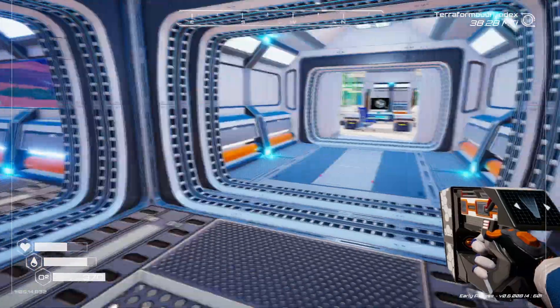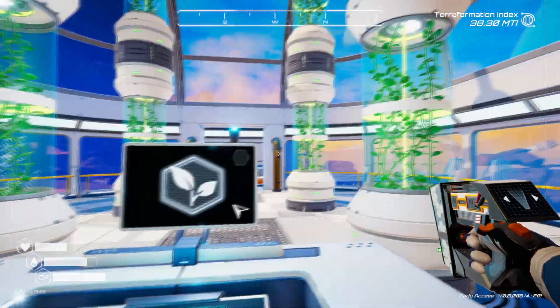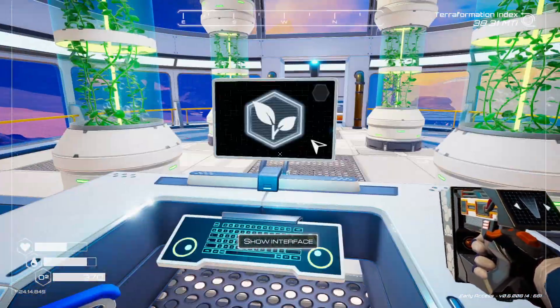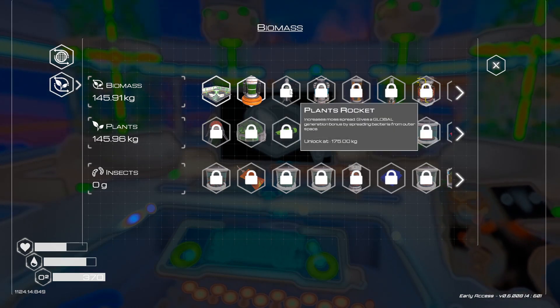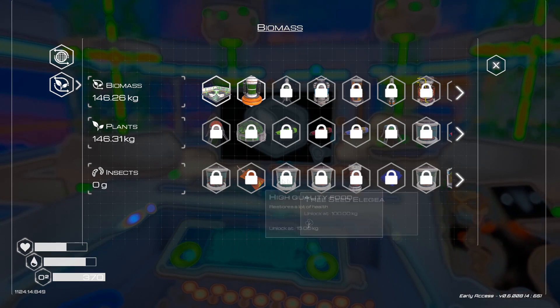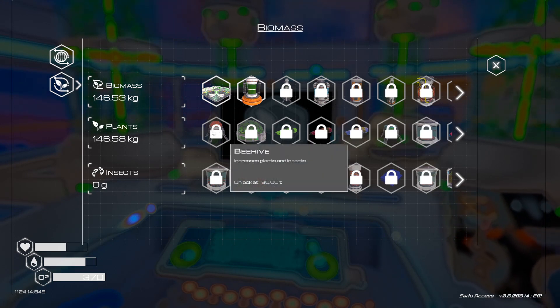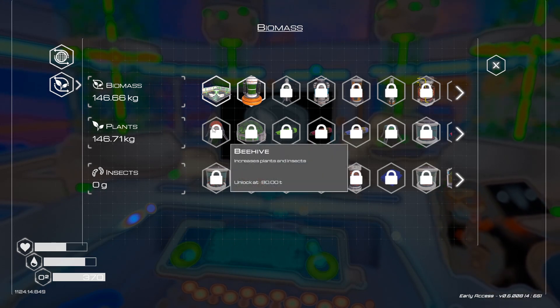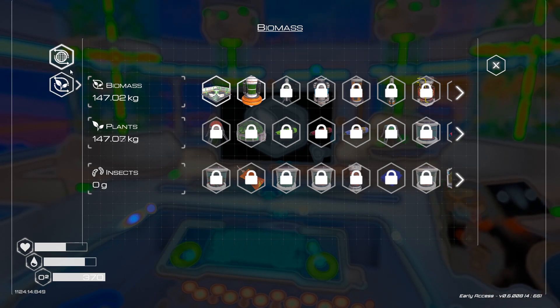I want to show you something quick before we continue. If we come up here into this room - I think it's a bio lab or something - we can see that we're at 145, and the plants rocket will be opening up at 175. That's coming up really quickly. The plants are coming up fast and things are going pretty good. At 500 we'll get the flower spreader, and I have no idea what the T here is - probably something to do with insects.